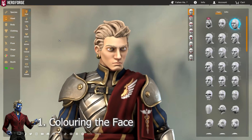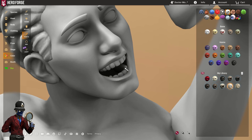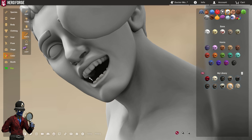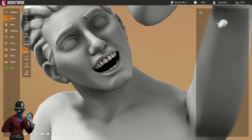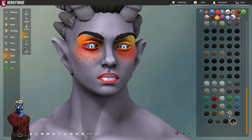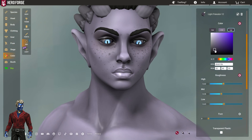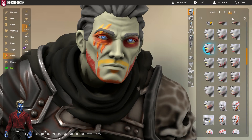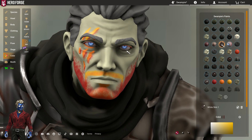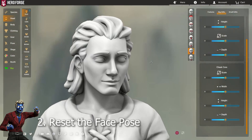Step number one: coloring. This is not a hard rule, but if you are new, I recommend putting colors on a face before you start sculpting. I also personally like to color the teeth, gums, and tongue inside the mouth before I get started. I do not recommend putting decals on at this stage, as it can make it harder to tell exactly how your face actually looks. Some of the old decal tricks are also much less necessary now than they were in the past.